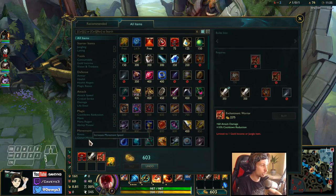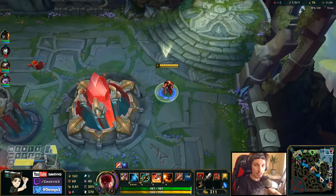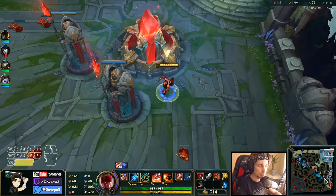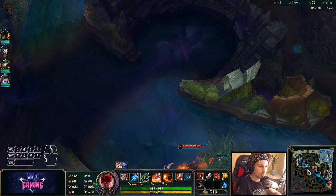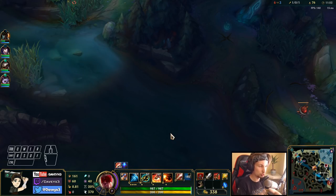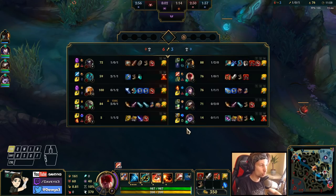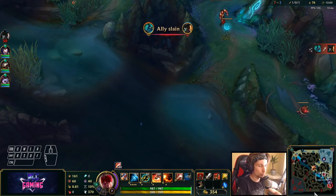We have the first item and we want to get boots now. The next item after this — you can find the full build in the description — is going to be Black Cleaver, which gives extra CDR and extra stats with all-in potential. We also want Ninja Tabi or Mercs; in this game specifically we want Ninja Tabi.